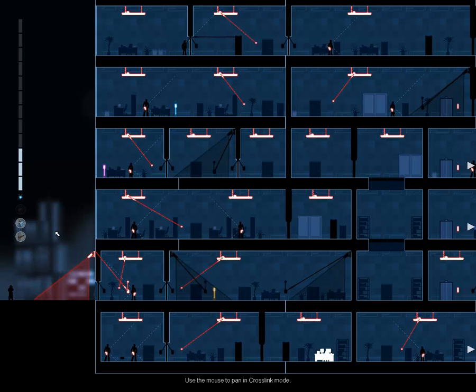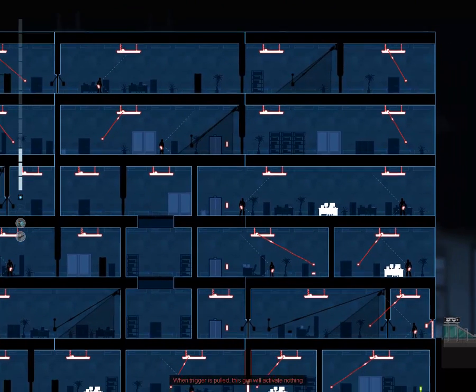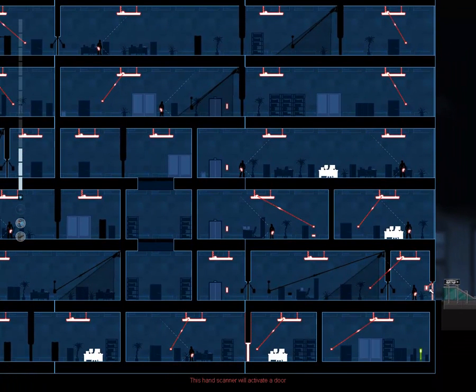So first of all when we enter the crosslink mode we notice the front door is on a green circuit, so we can't open the front door. But what we'll do is we'll disable the alarm, and as you'll notice other than windows the only other way in is through the back door.